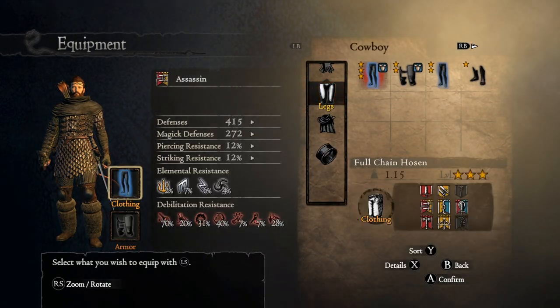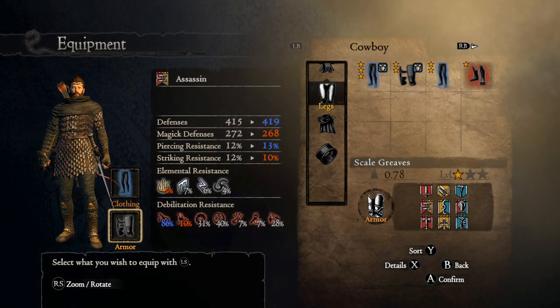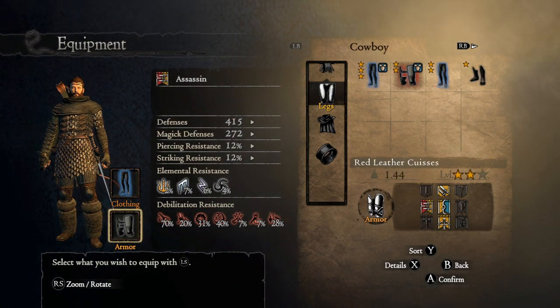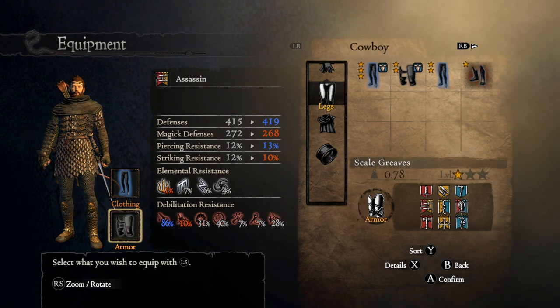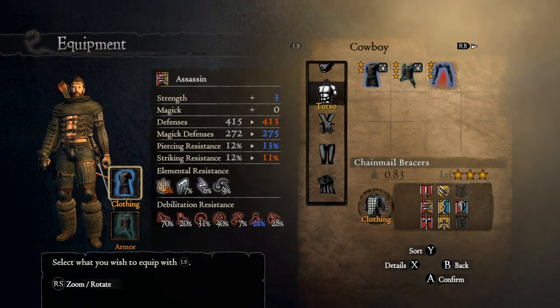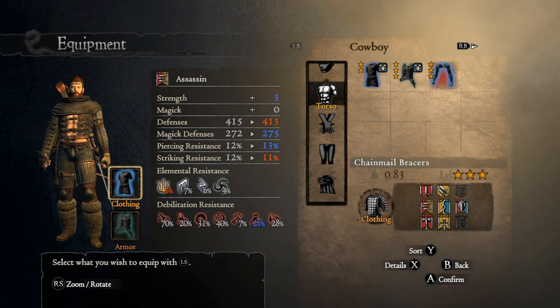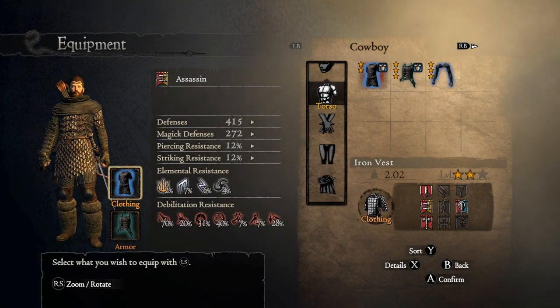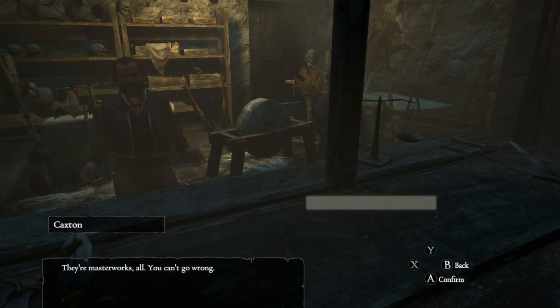Now let's compare them. So this one — close. These are probably — I mean this might get better when it's upgraded. A little bit more physical, less magic, more piercing, less striking. Less fire, more poison debilitation — I think I'll keep the ones I got. Oh, you add to my strength though — extra three to strength. But in exchange for three to strength I'm losing two defense, one striking resist, one fire resist, and bind. That's probably going to be worth it — pure stat increases are good.